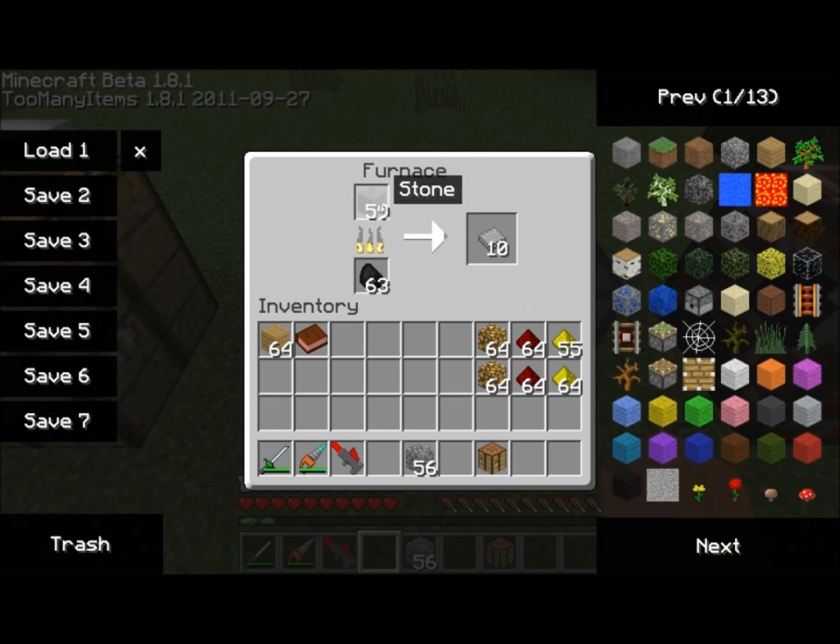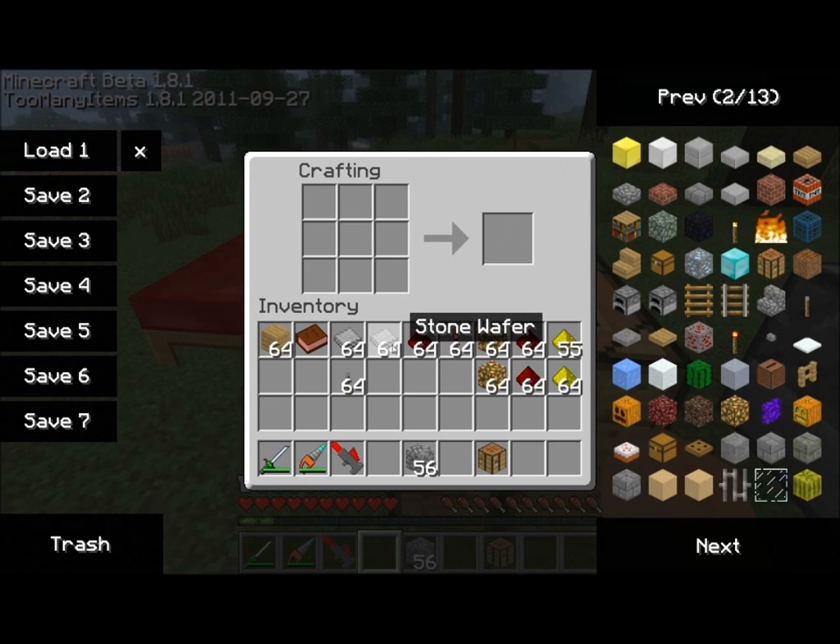Right now I have a furnace going and I'm cooking some stone, and for each piece of stone that you have in your furnace you get two stone wafers. These three items — stone wafers, redstone, and redstone torches — are going to make up all that you need for your logic circuits. You don't need any of the RedPower world mod items, so you don't need the world mod installed. But the world mod is cool and I definitely recommend using it if you want to check out some of the other really neat stuff she's adding.